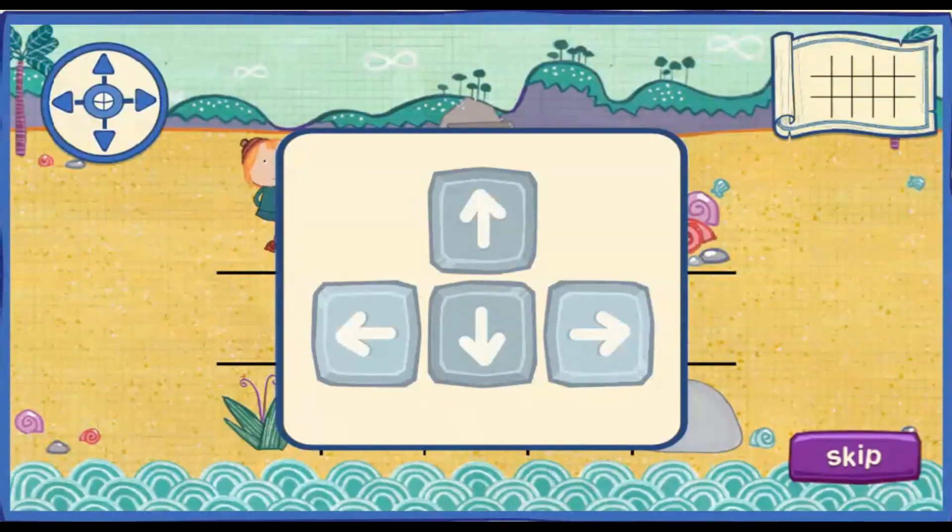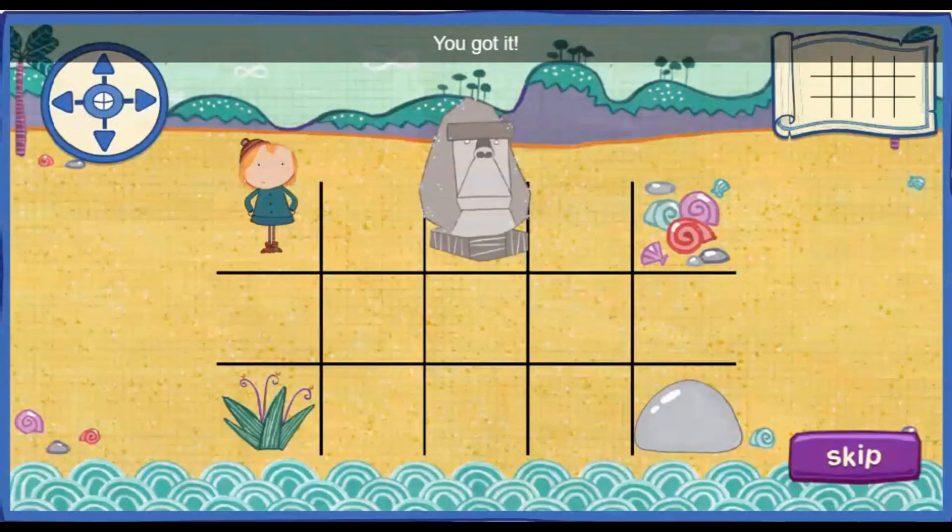That's down. That's left. You got it! If you need help, be sure to look at your compass. It'll show you which direction to move. This here is your map. The X is where we need to go. Okay, let's practice.